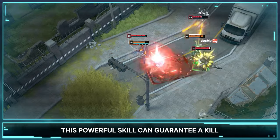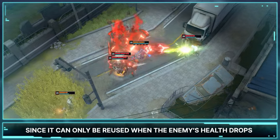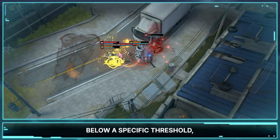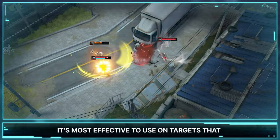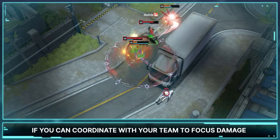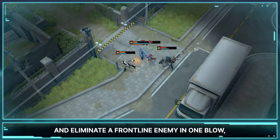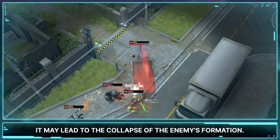This powerful skill can guarantee a kill when the right condition is met, since it can only be reused when the enemy's health drops below a specific threshold. It's most effective to use on targets that can be brought into her Embrace range within the skill's duration. If you can coordinate with your team to focus damage and eliminate a frontline enemy in one blow, it may lead to the collapse of the enemy's formation.